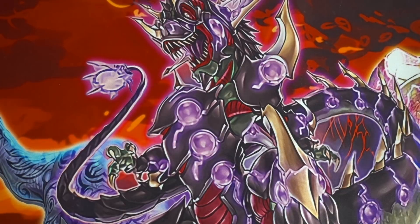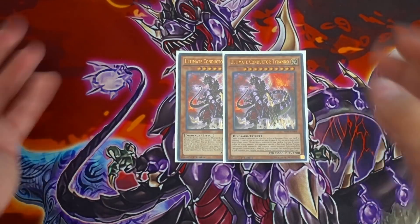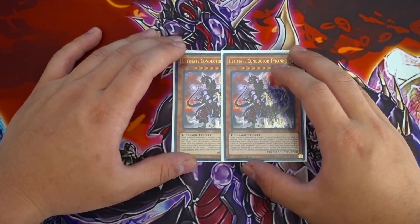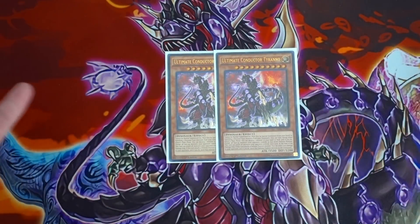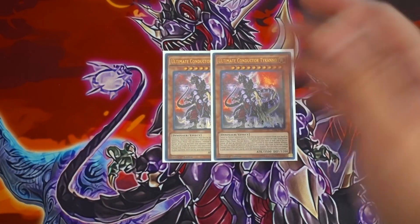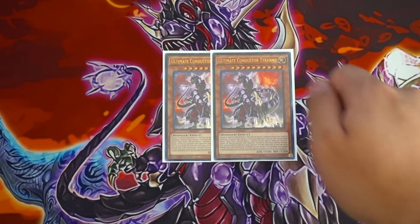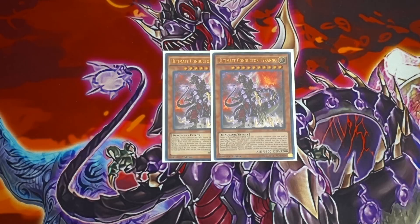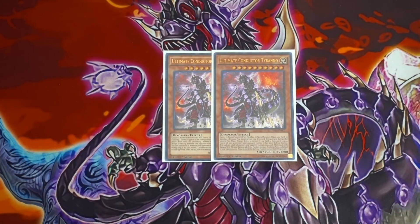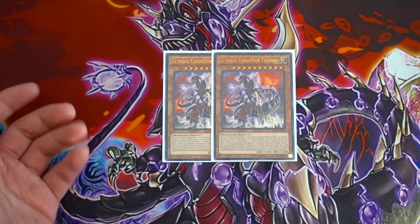Starting with monsters — you want to play double Ultimate Conductor Tyranno. This card is absolutely amazing. The fact that you're able to flip your opponent's monsters facedown to interrupt plays during either player's turn is just insane, whether by popping a monster on the field or in the hand. This card triggers your baby dinosaurs in hand or on the field. It's 3500 attack and can attack each of your opponent's monsters once each, so it has no problem clearing big boards. It's searchable off Souleating Oviraptor.